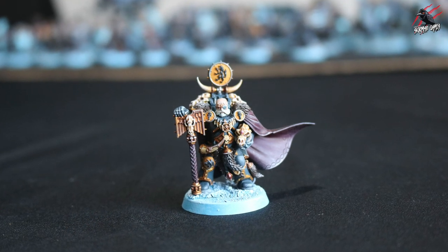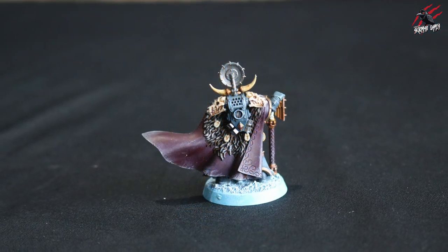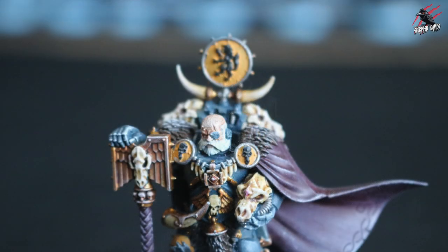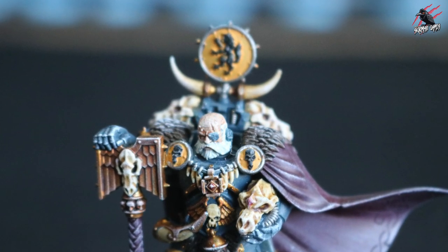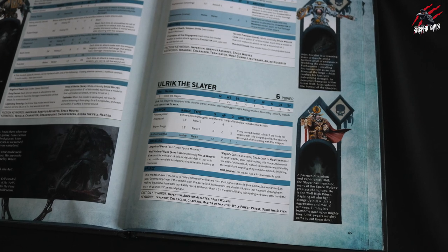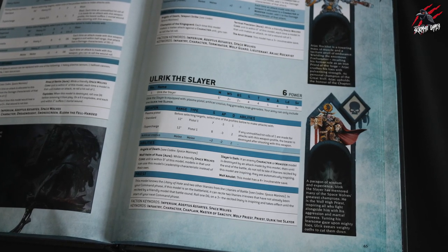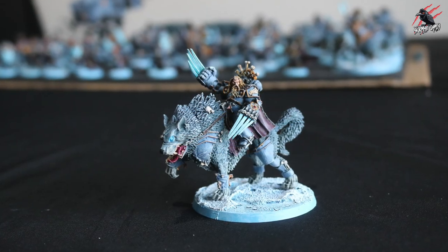Then I painted Urik the Slayer, and this is one of my favorite models. I didn't want to give him black armor, so I went with Thunderhawk blue — it's fairly dark and I think it worked nicely. There's Thunderhawk blue running through the rest of the miniatures too, like with the wolves, so he fits in well. Urik is going to be the priest of the army.